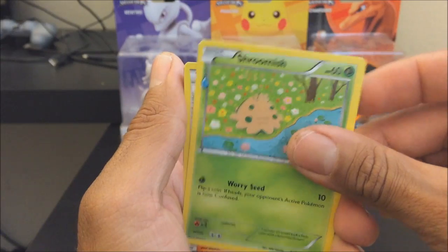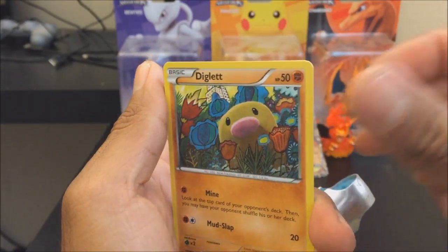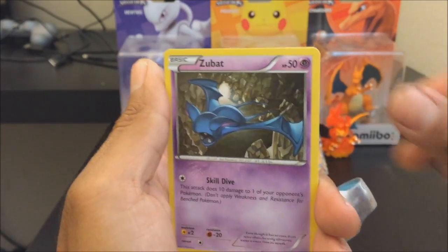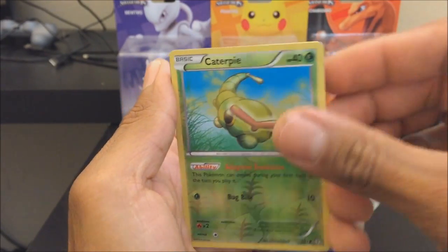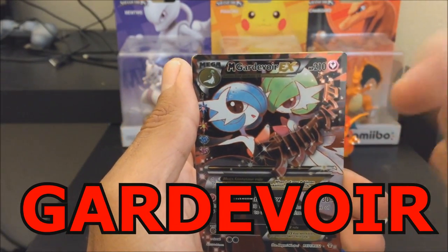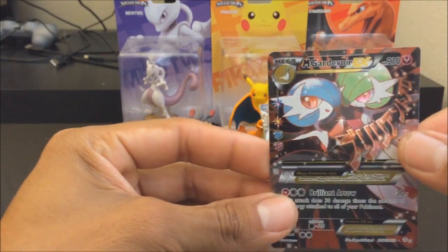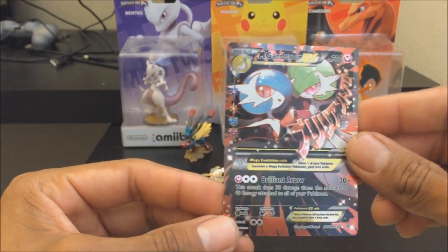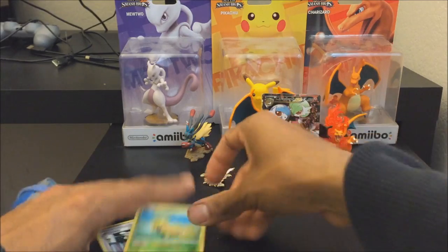Let's start off with this mushroom thing. I get Mightyena, a Team Flare Grunt, another Clement regular, Diglett sniffing the flowers, a cute Pikachu, Zubat, and a Metal Energy. My reverse holo is Caterpie, and my holo — I keep pulling these — is a Mega Pokemon full art. I can't complain since it is a Mega Pokemon and it is full art.